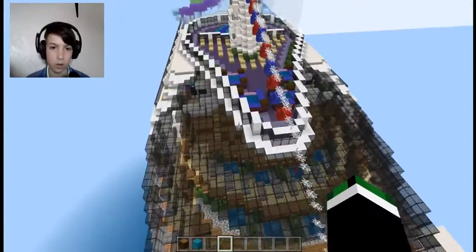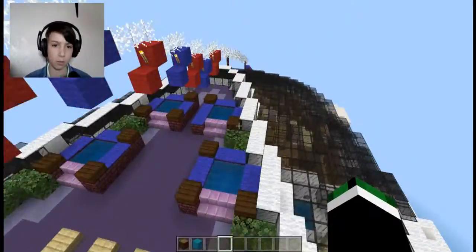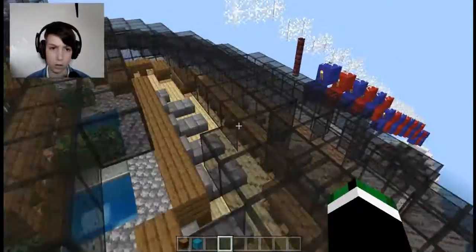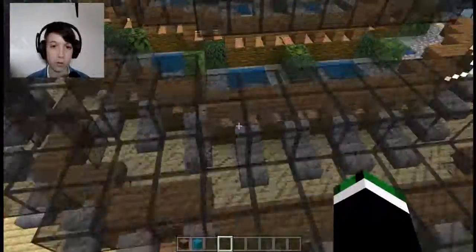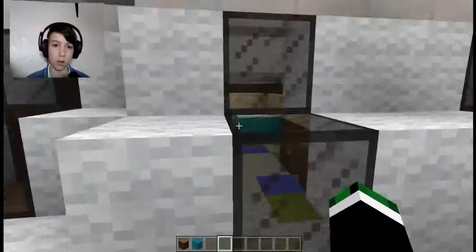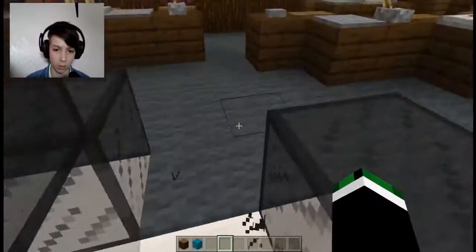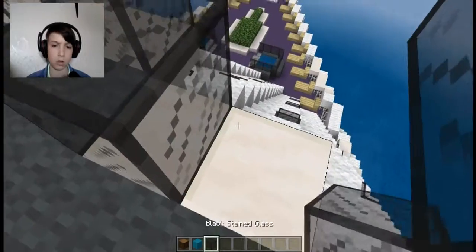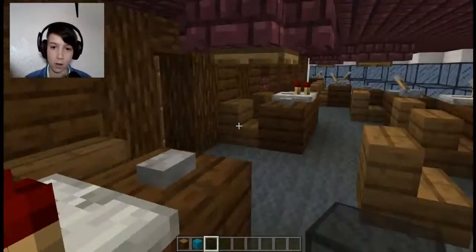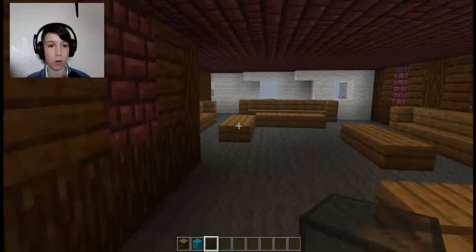This is the front of the boat — where do you even steer it? I feel like that'd be in this area. No, not here. Oh wait — is this it? Yes! There we go — this is where you steer the boat. They have repeaters and stuff, that's so cool. Oh cool, they have a break room too.